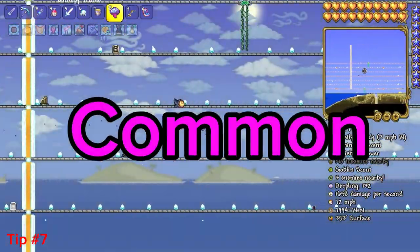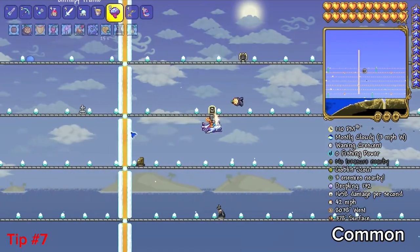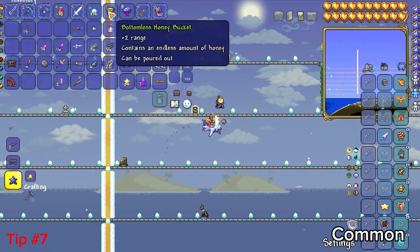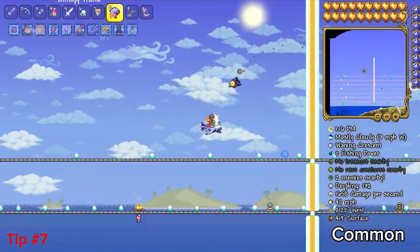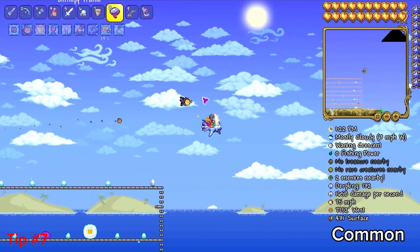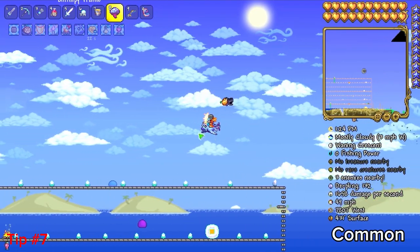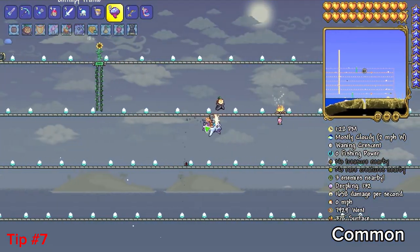Another thing you can do if you want more movement without building the honey setup is get the bottomless honey bucket, which is a drop from the fisherman's quests and gives you unlimited honey. Or you could fight bosses when it's raining, because the speed buff on the Shrimpy Truffle mount activates in rain as well. That is incredibly useful.